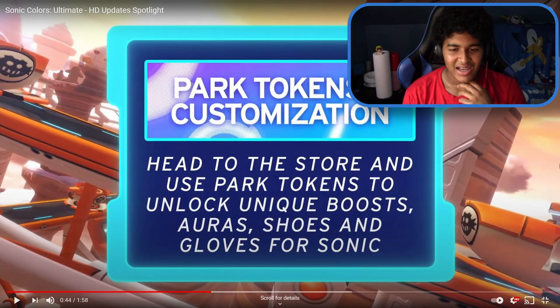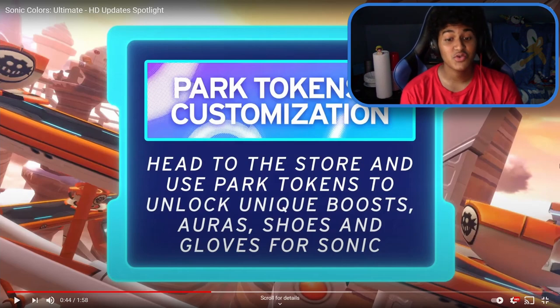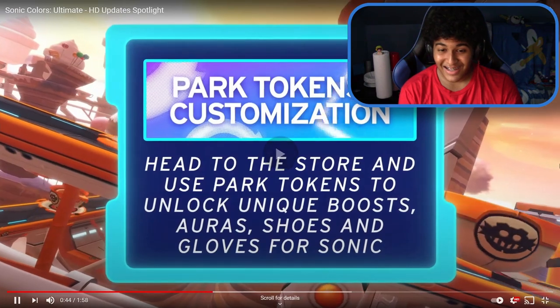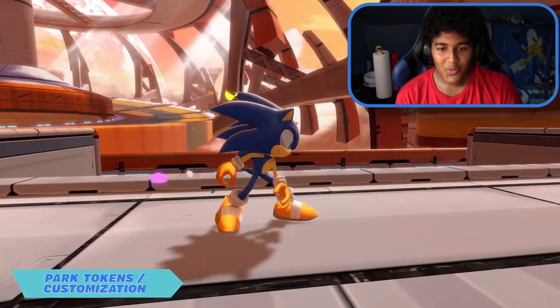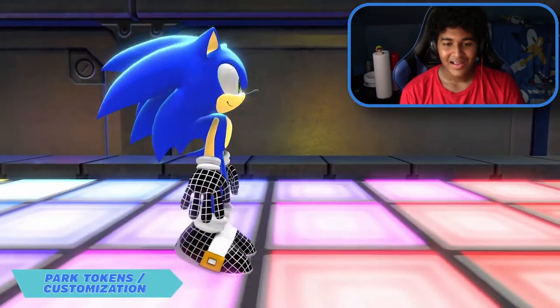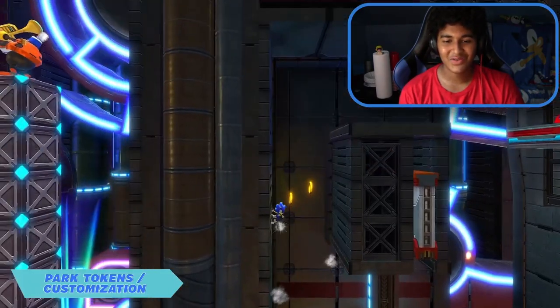Park tokens and customization — head to the store and use park tokens to unlock unique boosts, auras, shoes, and gloves. We get customization! That wireframe one looks really cool.